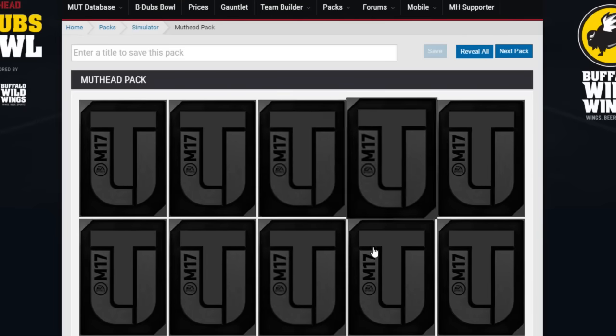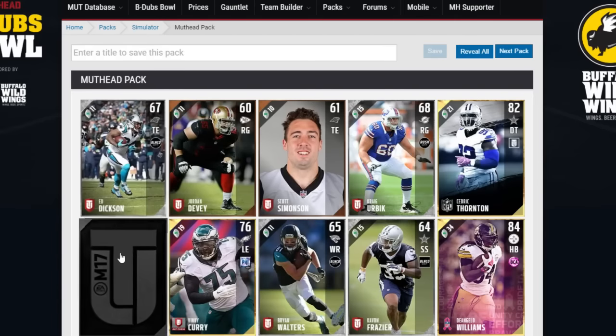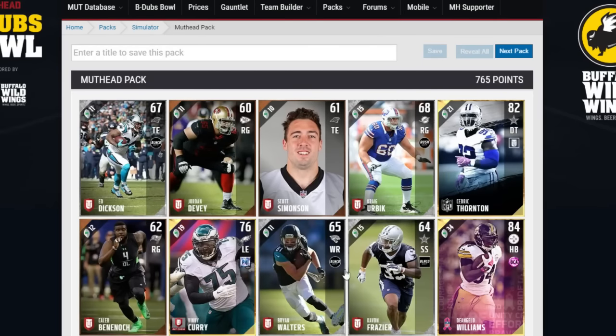In the Mudhead pack we didn't get much — just a D'Angelo Williams, which I can use since I don't have a backup halfback. It's an 84 overall, not sure how good it is. We also got Cedric Thornton, 82 overall — some sort of solo challenge card I may have in my binder. That's going to be the end of the episode, guys. Please hit that like button, subscribe if you're new, and I'll catch you later — peace!